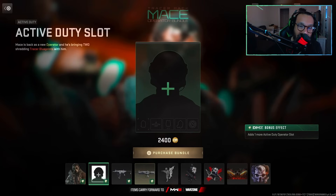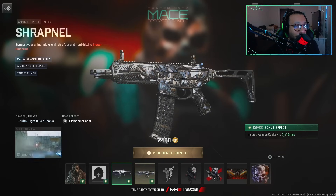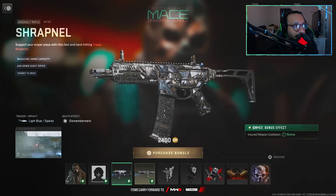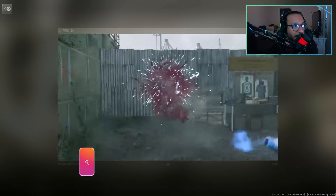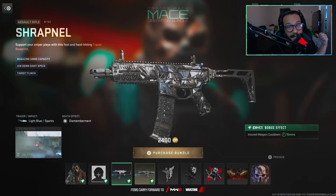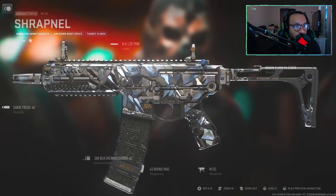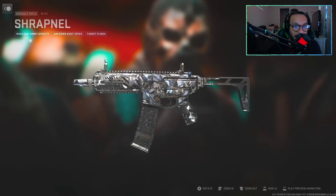We also get an Active Duty slot — a DMZ add-on for one more active duty slot operator. The first blueprint is for the M13C, it's called Shrapnel. It kind of resembles his mask — it's cracked, broken. It says: support your sniper plays with this fast and hard-hitting tracer blueprint featuring magazine ammo capacity, aim down sight speed, and target flinch. There you go — there's the dismemberment and tracer effect. Pretty gnarly. The DMZ bonus effect is an insured weapon cooldown for 15 minutes. Taking a closer look, it's not animated but it's a cool looking blueprint.